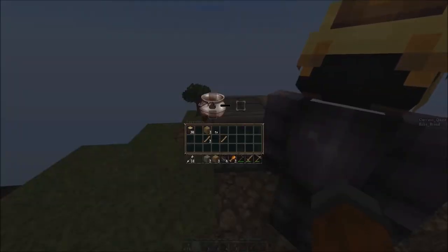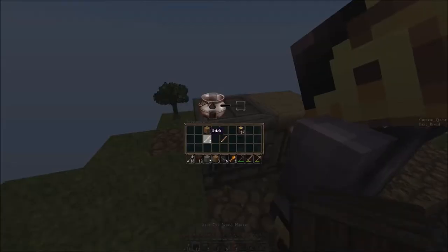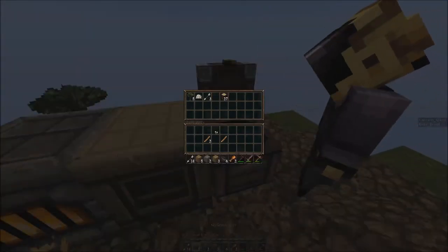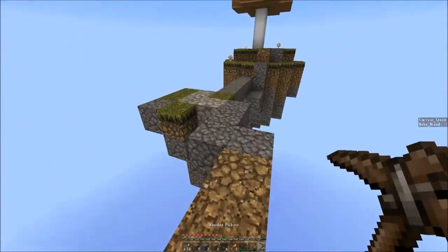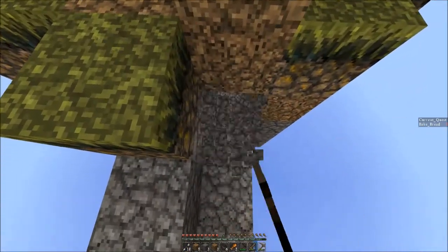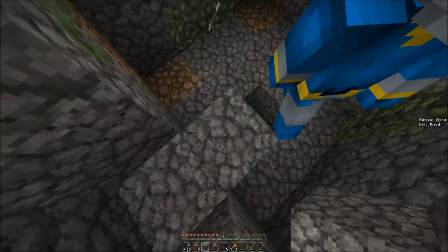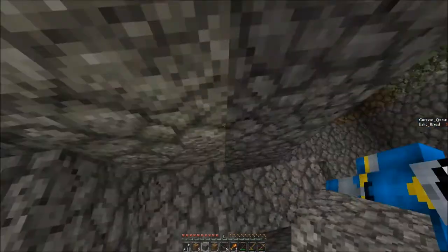I'll throw some wood in the furnace. Oh god, there's a lot of them down here. Let's fight. Throw in the rest of the wood in the chest. I'm gonna make a sword so I can help you guys out now. We have some stone here but I don't know if it's worth taking just yet. I feel like this is probably a better entrance here than climbing. Yeah, let's use this entrance instead.